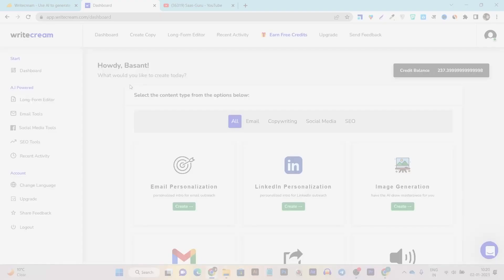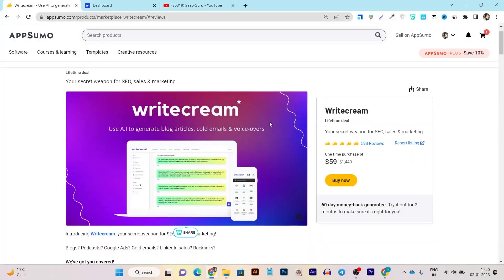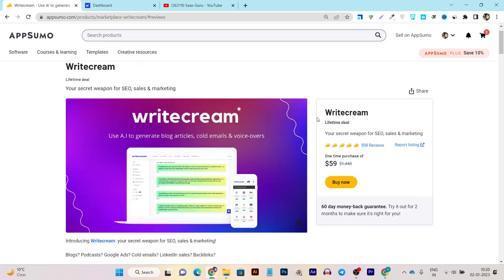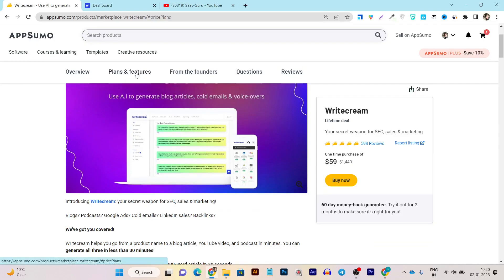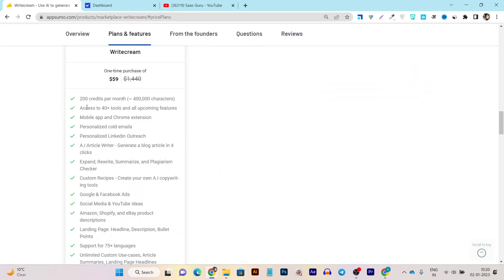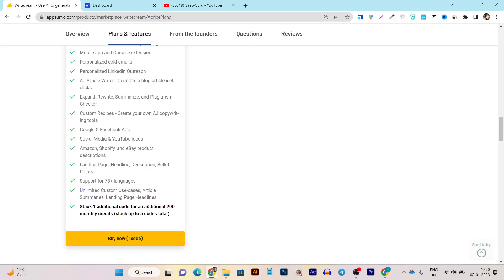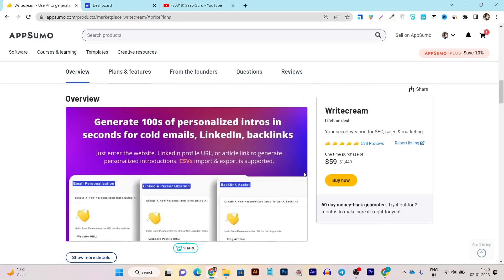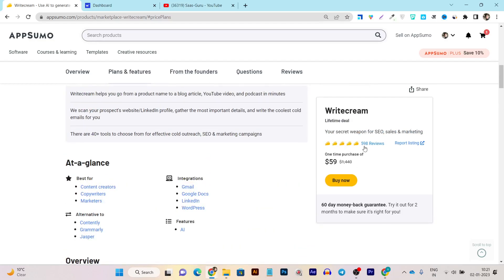Now let me talk about the pricing. The lifetime deal is available on AppSumo, and compared to the official pricing on the RyteDream platform it is much cheaper and affordable. For a one-time payment of $59 you get access to all features, a user credit limit of 200 per month — that's 400K characters you can generate — plus access to all tools. You can also use this lifetime deal in any language.